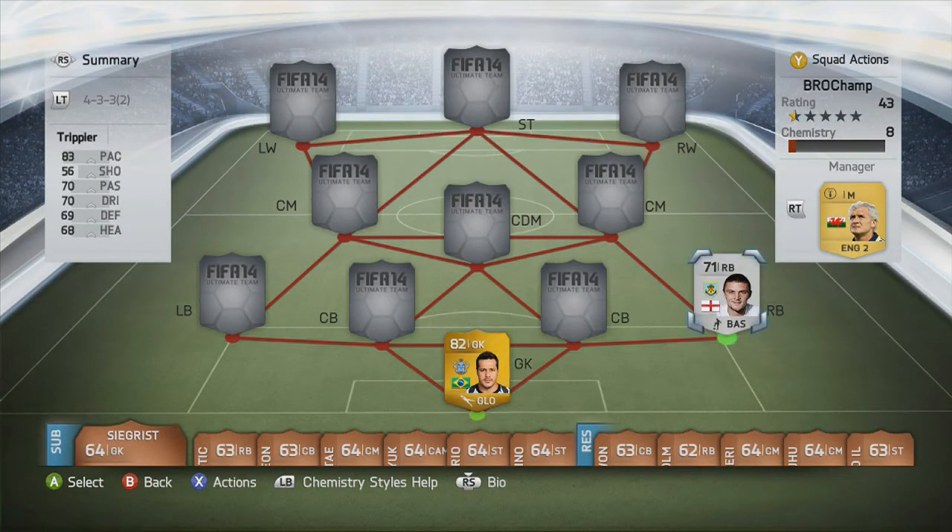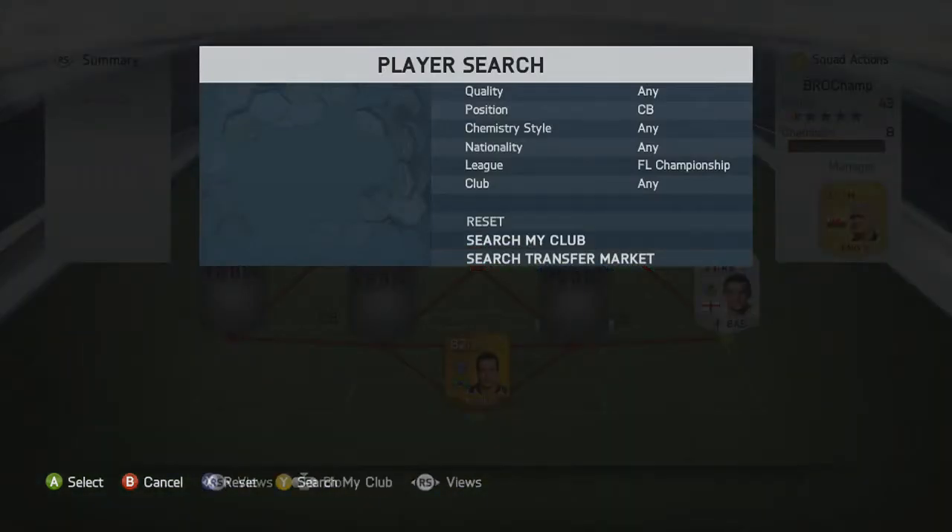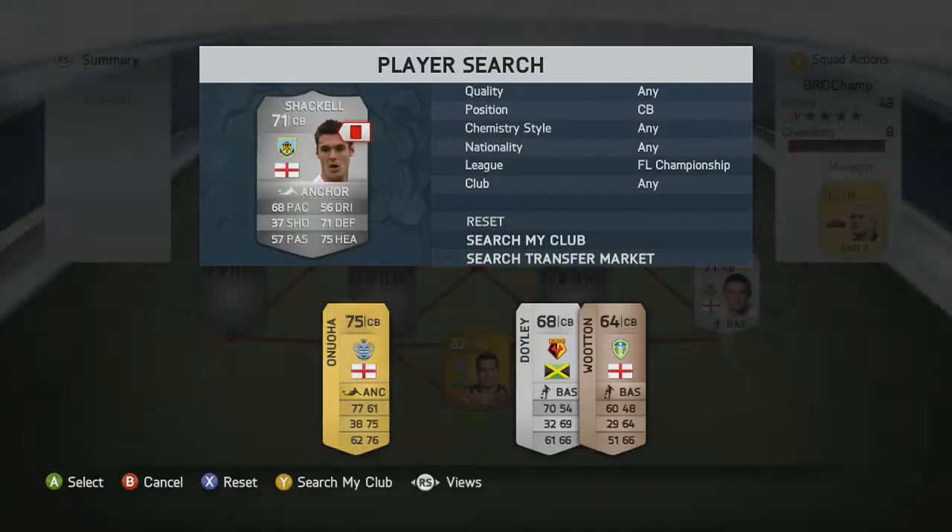At right back we have Trippier — I think that's how you pronounce his name, not completely sure. He's a 71 silver player with 83 pace, 70 passing, 70 dribbling as his standout stats. He also has three star skills and four star weak foot.